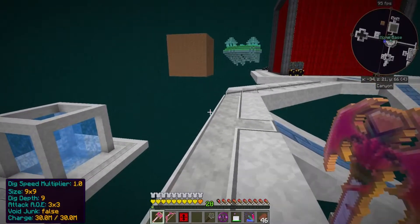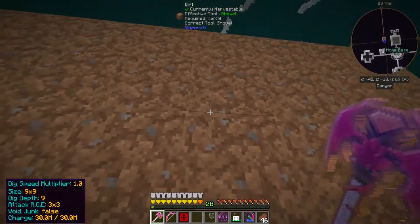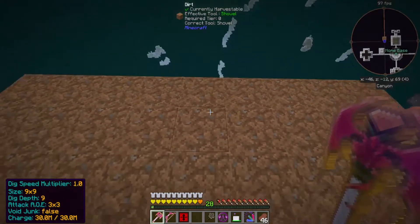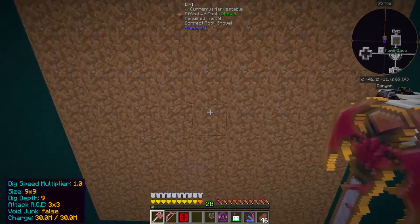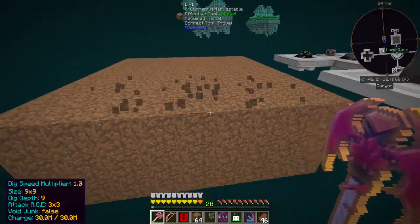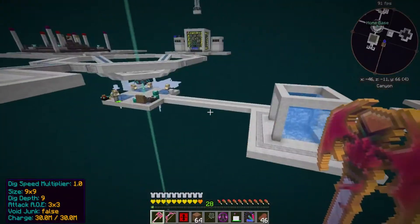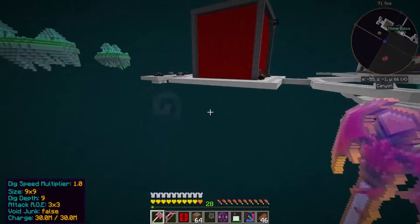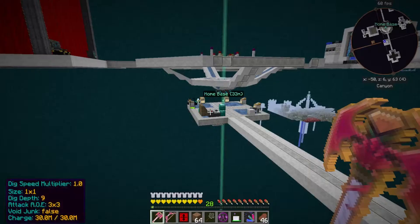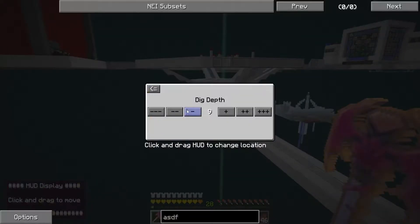I set dig depth 9 just because I wanted to show you this - we're gonna go 9 by 9 and dig depth 9. So this is a 9 by 9 by 9 square: 1, 2, 3, 4 and here's the middle. It doesn't get the whole thing but that is a lot of stuff dug out with one click - just gone, all of it gone. It's amazing, it's awesome, but I don't like it that strong. I don't think I'm ever going to use that in any practical way, I just figured I'd show you.